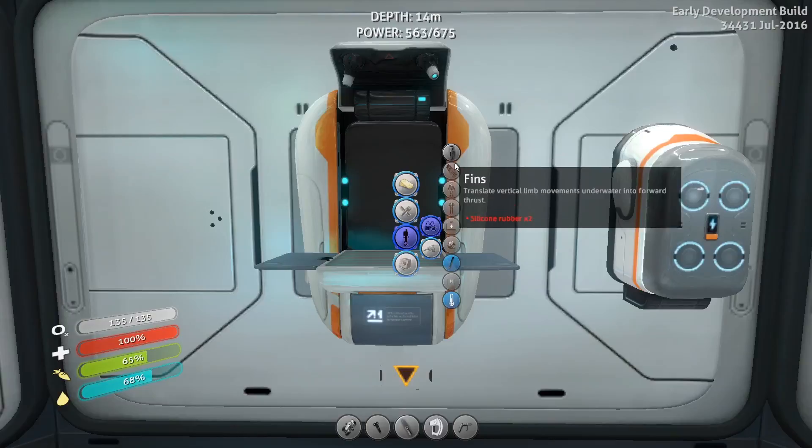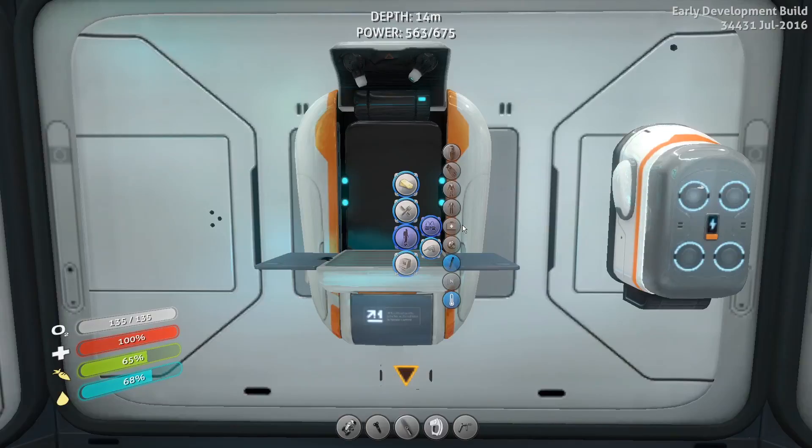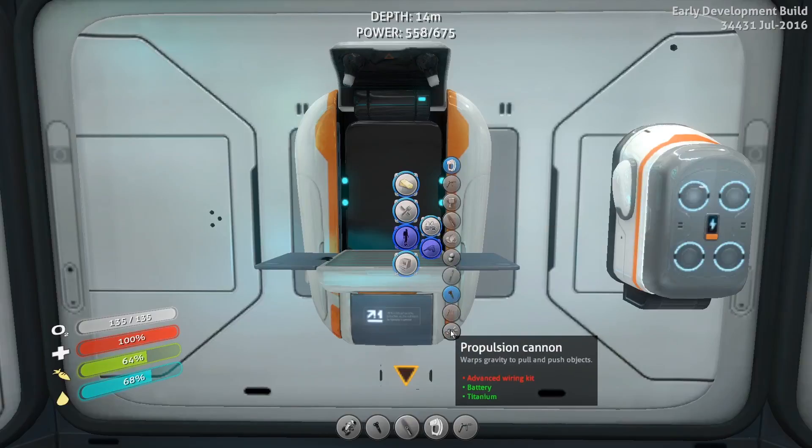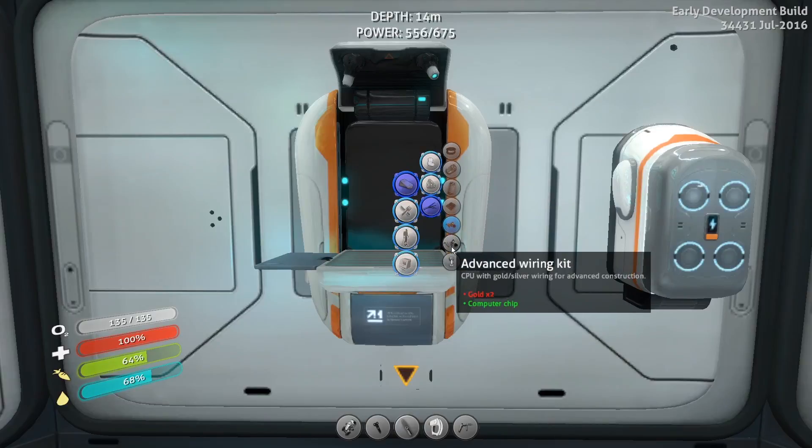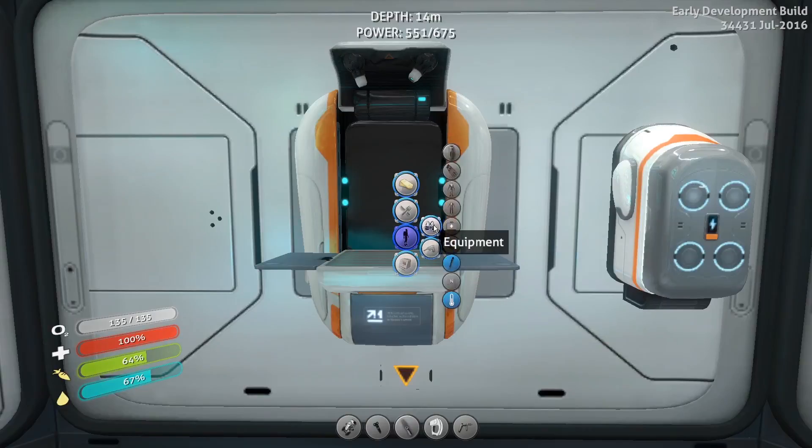Let's see if there's anything else in here I need to make. See, we've got the steel suit. Oh yes, I wanted to make a compass. So we'll need to see if I've got some magnetite, which I think I do. Advanced wiring kit - I need two gold and a computer chip. It uses a computer chip for that. Bummer.